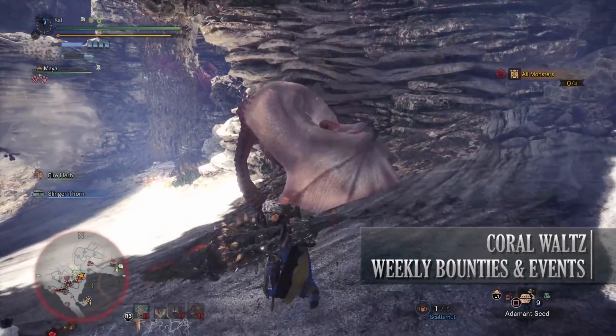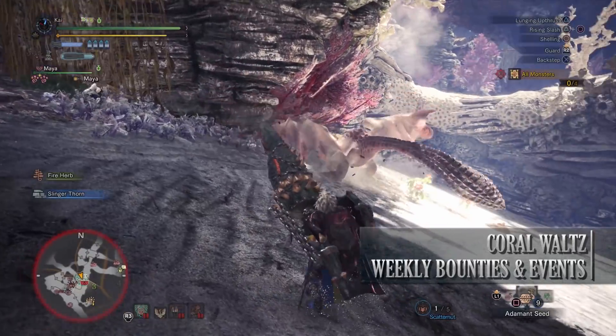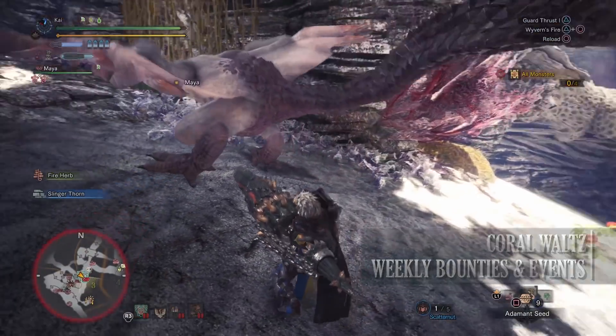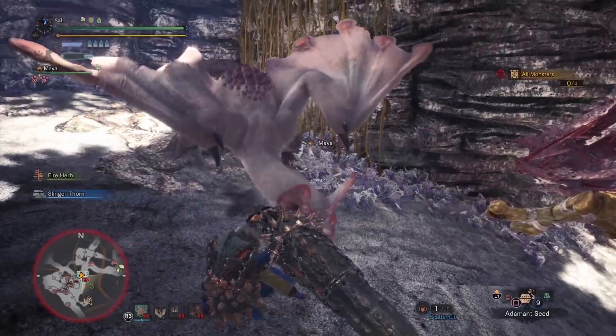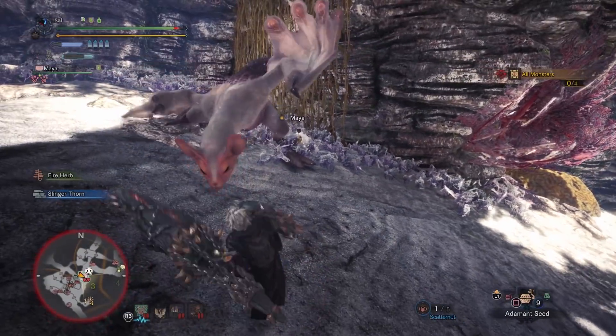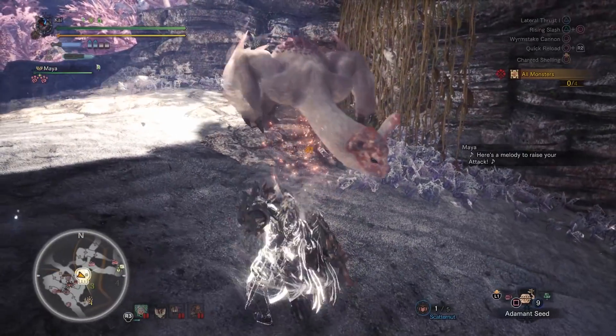Next is the Coral Waltz, a 7-star high rank quest that requires hunters to be hunter rank 13 or higher. This has players taking on all the monsters associated with the Coral Highlands — so that's Tzitzi-Ya-Ku, Paolumu, Pink Rathian and Legiana. For taking this quest on you'll get an increased chance of getting a small or large gold crown for the monsters involved.